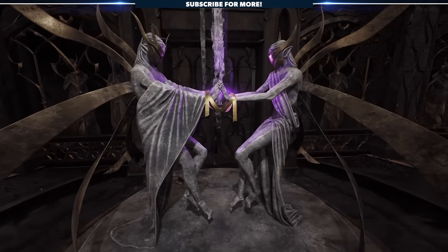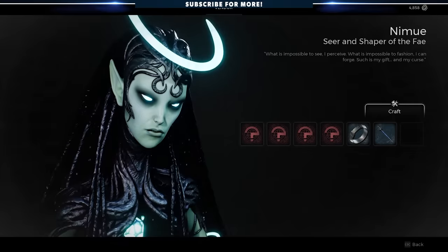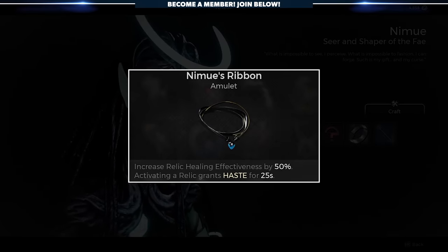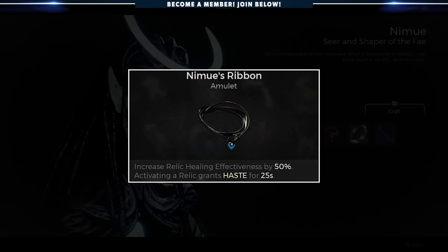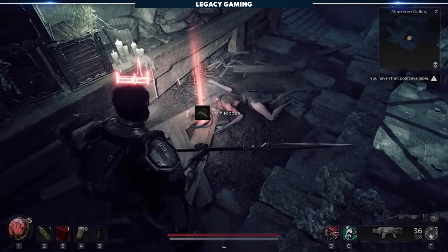If you've managed to obtain both the golden and silver ribbon amulets from the statue secret, you can combine them to craft Namuwe's Ribbon, which increases relic healing effectiveness by 50%. Activating a relic also grants haste for 25 seconds. Again, like the rings, you'll need to re-farm these if you craft the item.